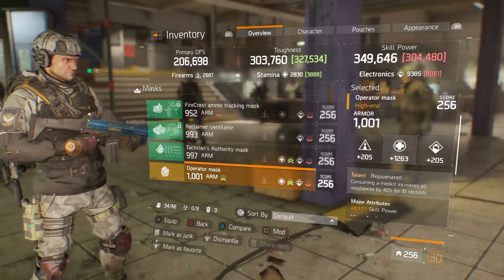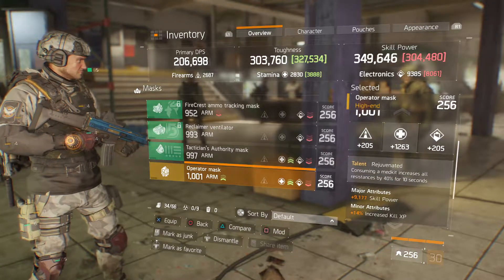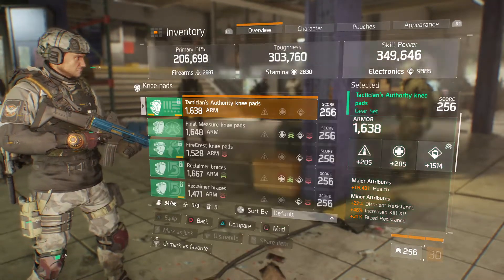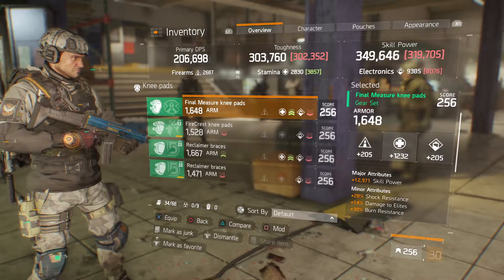We got an Operator's mask at 1001 armor — that's the highest you can go on a mask — 1263 stamina, talent is Rejuvenated, and major attributes are 9177 skill power and 14 percent increased kill XP. Really good. We also got Final Measure knee pads at 1648 armor, 1232 stamina.